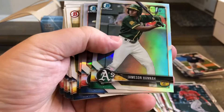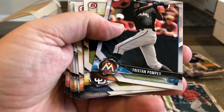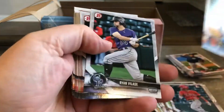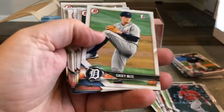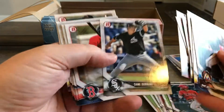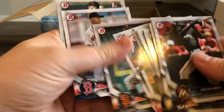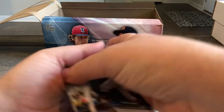Oh, and then our first autograph. It's Owen White. I don't know how good he is — you guys comment, let me know. Casey Mize — he's on the cover, number one overall draft pick. Alright, so that was interesting. Very first pack.